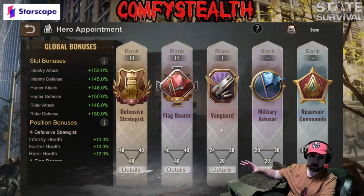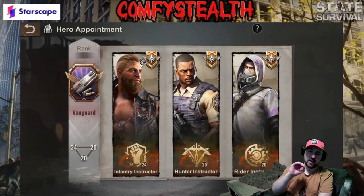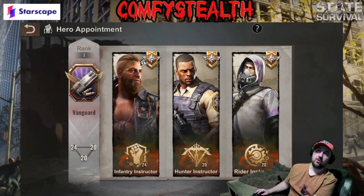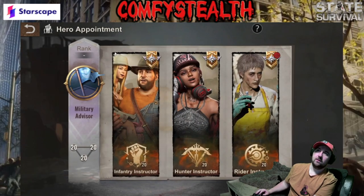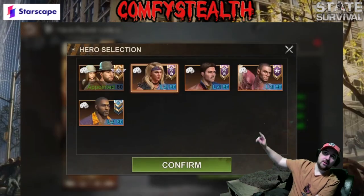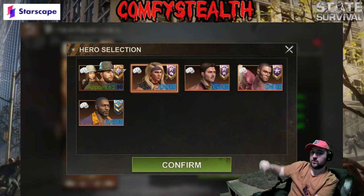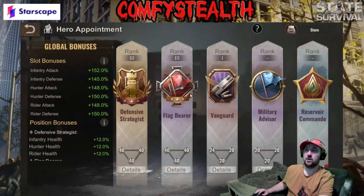It doesn't matter which order you do those three — just make sure you have your best heroes in there. When I say best heroes, I don't mean strongest; I mean making sure that the icon in the top right-hand corner is either three stars or a general star. When you click on replace, instead of having two stars, make sure they've got the three-star emblem or the general emblem — that ensures you've got all of those abilities unlocked. Of course, if you're a filler you probably don't have five of each one.